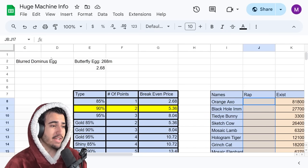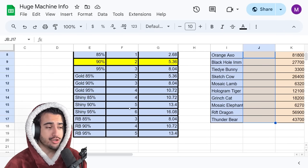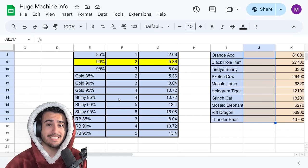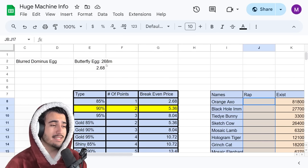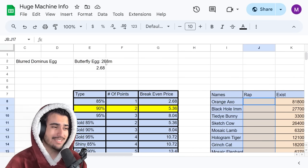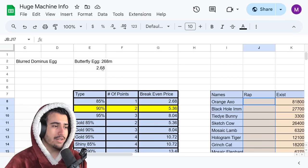I actually have a spreadsheet that makes it clearer on how much you should be paying for these exclusive pets. I'll have a link to this spreadsheet on my Discord for absolutely free — just join with the link down below. These prices are based on the current RAP value of the butterfly egg, which is 268 million, meaning you need to buy each exclusive pet point for 2.68 million to break even.